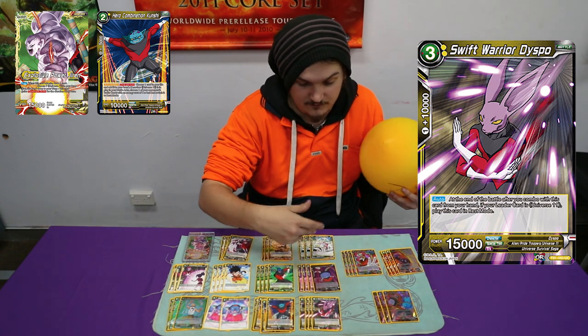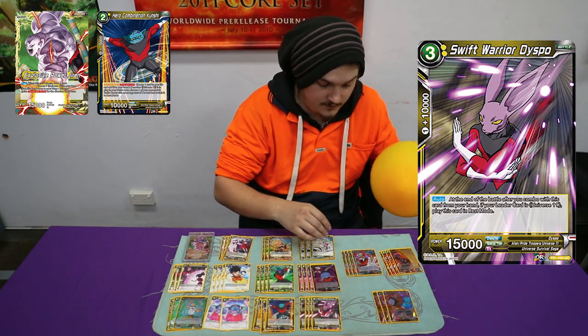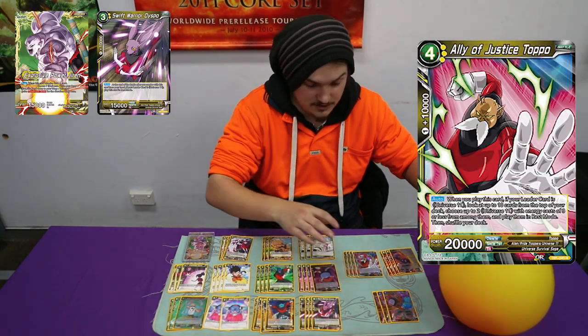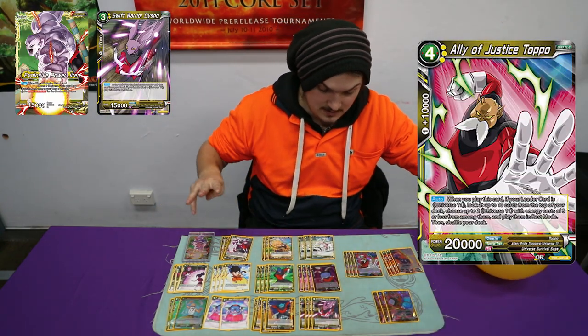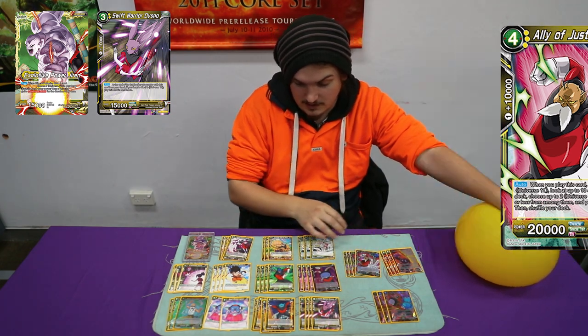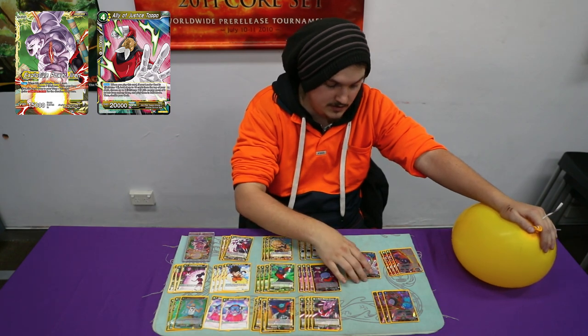4 Dispo, just because they're a 10k combo that comes on the field. Play 4 Ally Justice Topper, which looks at the top 10 — you choose 2 Universe 11. So you kind of just want to go with the Toppers if you haven't seen them yet, or you want to go with your blockers.